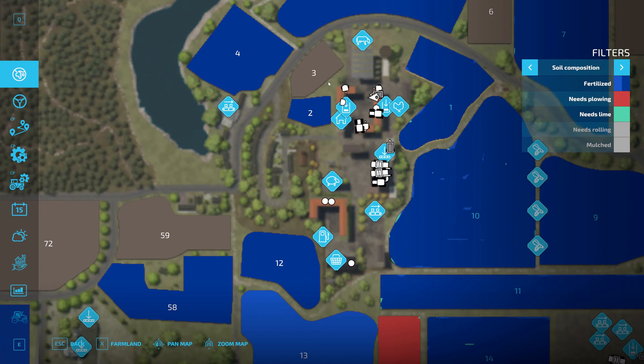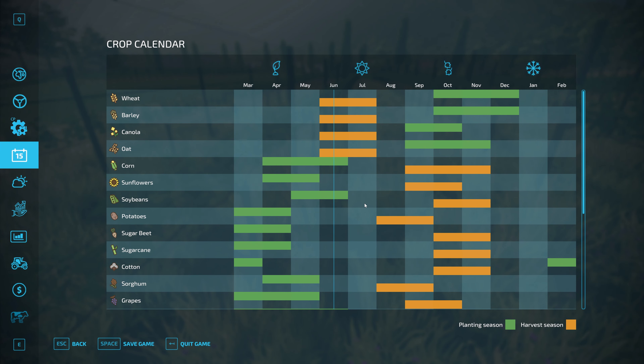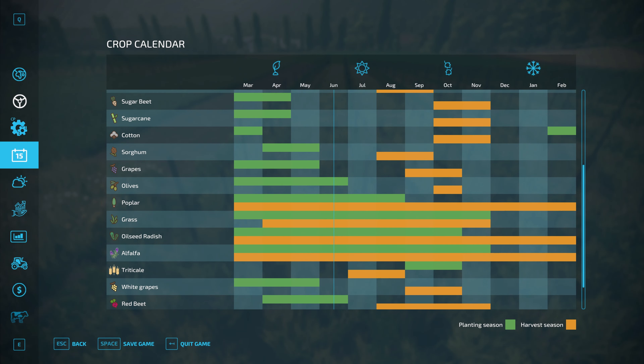Vineyard — just double-checking the grape situation. Is it time to mulch between the grapes? It's not saying ready to mulch. It says 'fertilize 50%' — so I'm hoping... When do grapes actually harvest? September, so we've got two more months. I hope we have mulching to do, but we'll worry about that when it comes to it.